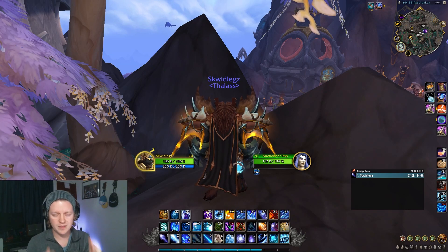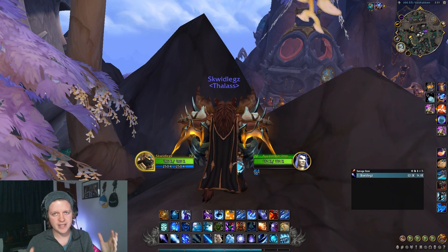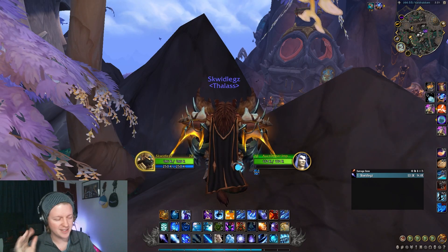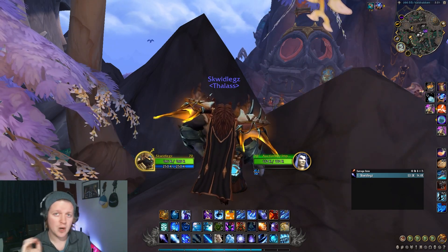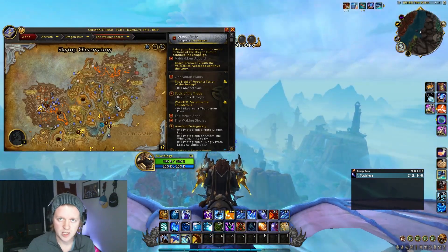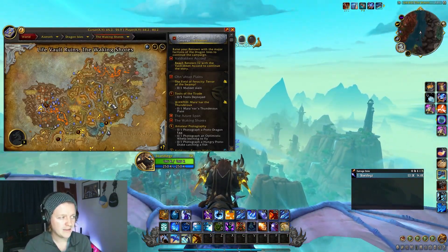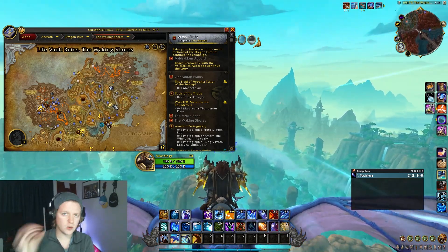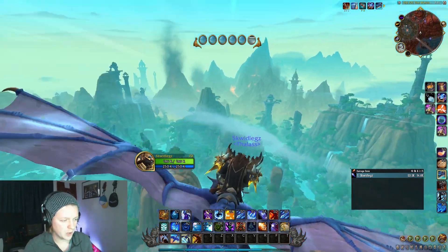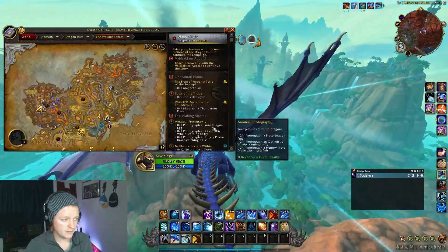There are a couple of places where you can farm these Glowing Titan Orbs. The first spot I want to talk about is the Life Vault Ruins from the Waking Shores - right here on this little inlet. There's a mob called the Disoriented Watcher that you can farm, and there's a decent drop rate.